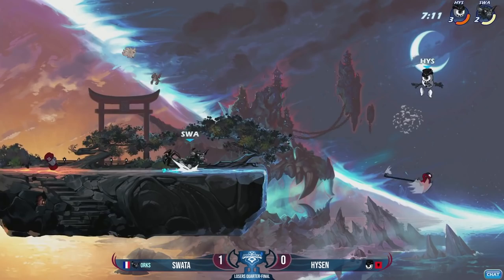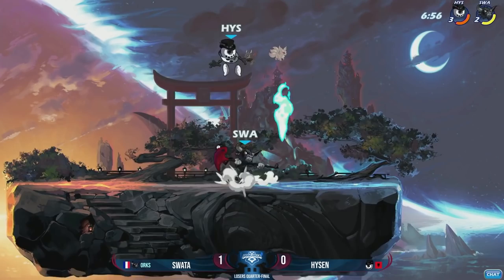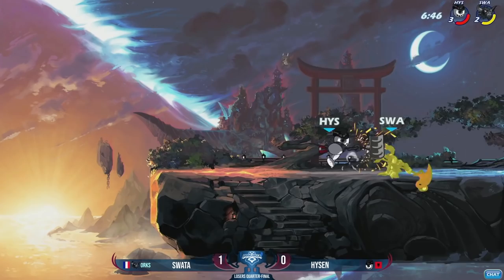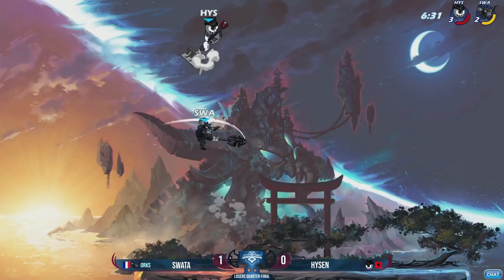Swada finding more initiations than he was able to find the previous stock. Gets a nice side signature — he's been using those pretty well so far. Heisen taking his time to get back, kind of playing chicken with Swada, and Swada bailed earlier. There's a weapon spawn — you let Swada get it. That was so cheeky the way he was pulling back and then immediately going over with those kicks. He's got the health advantage, so he's definitely got some room to play around. Swada is going to start looking for the knockout tool, stomp into the side air, weapon toss not going to connect — goes off stage against a hammer.